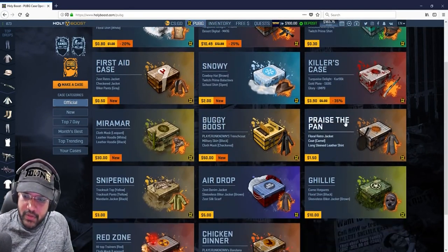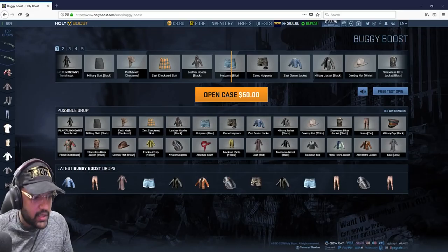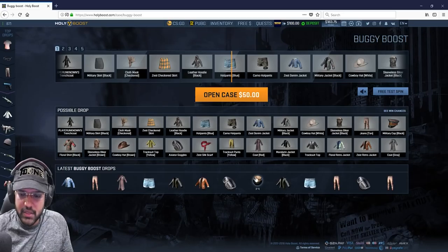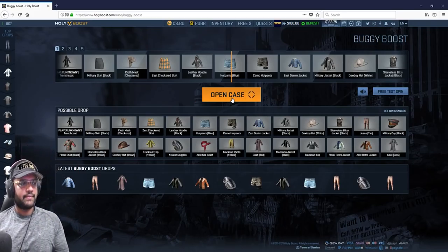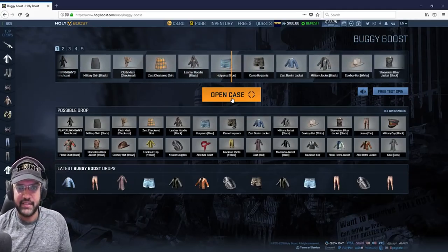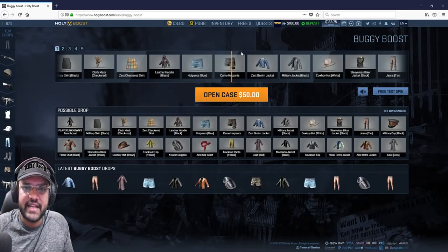What else do we need to try? What is Buggy Boost? Let's go — $50. Recent drops look expensive. I'm gonna open it. Give me that... what is it? I got something — I spent $50 and got $74. Profit! That's nice!